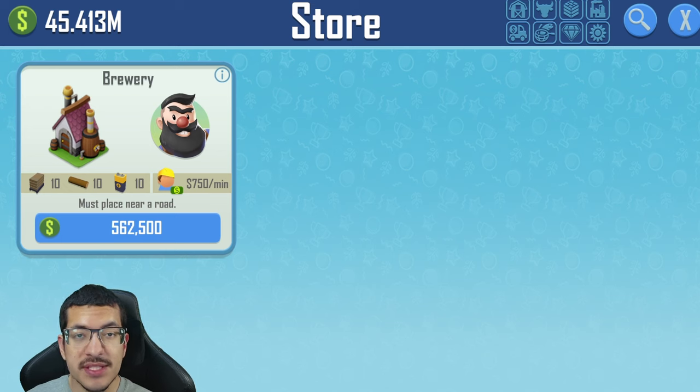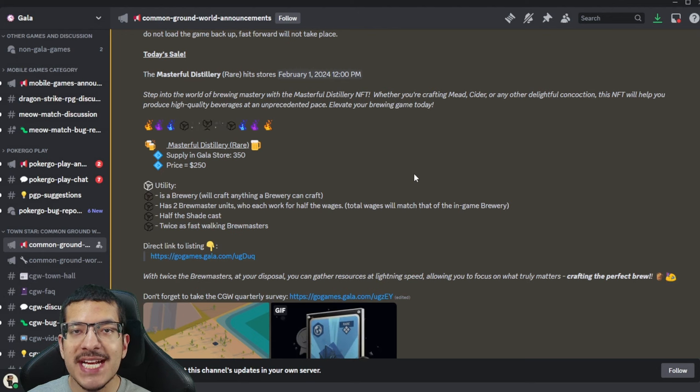The craft requirements and all the details for these bottles are exactly the same: three silica, one chromium, and one limestone, with a craft time of 60 seconds. The brewery costs 750,000 cash without the use of any NFTs to reduce it, and requires 10 lumber, 10 wood, and 10 energy to build, with wages of 750 per minute.